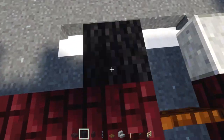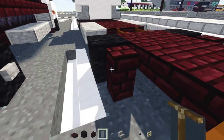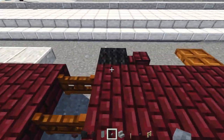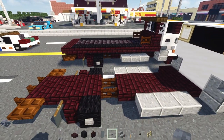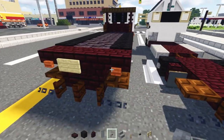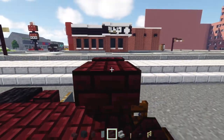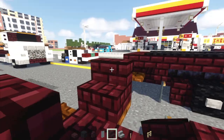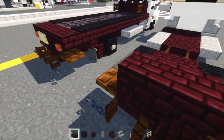Then we'll add in a black wool for the wheel in the back, right here, with a nether brick wall behind it. Same thing on the other side. Then we'll put a gray banner right at the back and a stone button to the side of the wheel — do the same thing on the other side. Next, we'll add in nether brick stairs, upside down facing each other in the back, right in the middle. And we'll add in nether brick slabs on two sides of it.